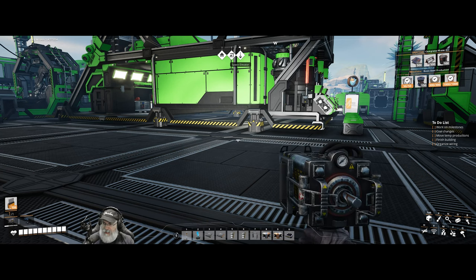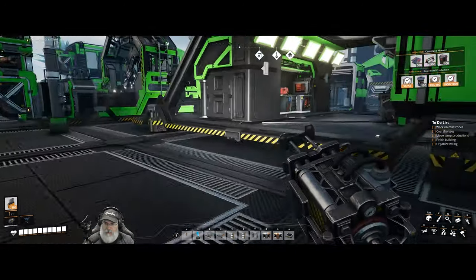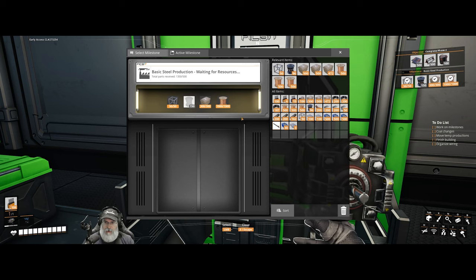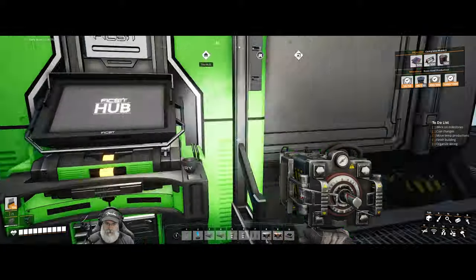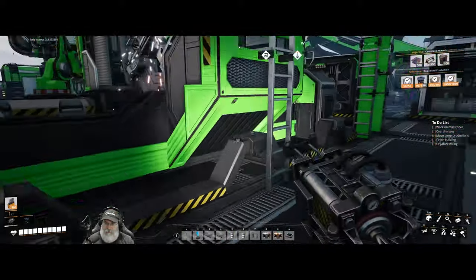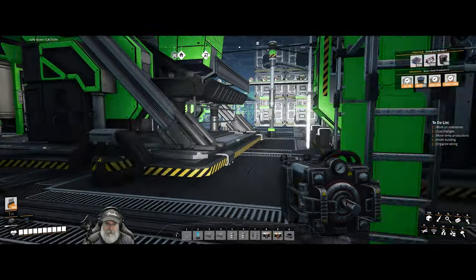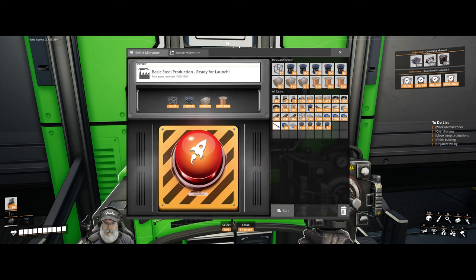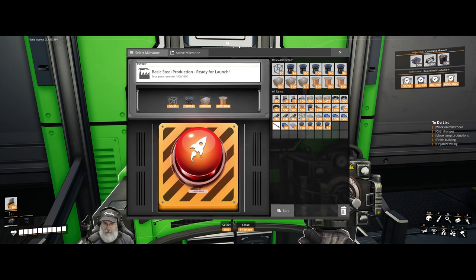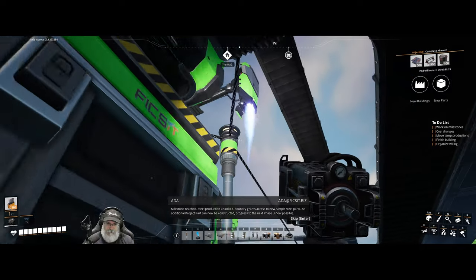Looking at my to-do list on the right hand side, let's get started first with milestones. I have everything I need for basic steel production except for 150 rotors, and we should have several of those. Yes we do. Let's grab all the rotors and control click them in here and move into the steel era. Milestone reached - steel production unlocked.